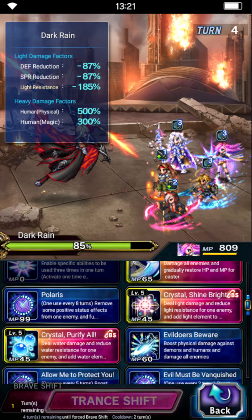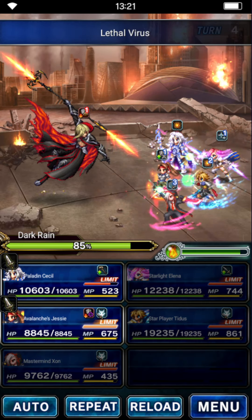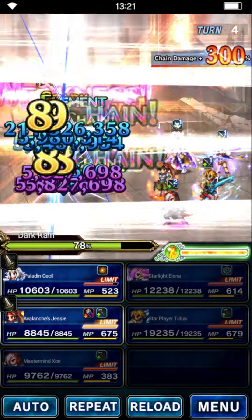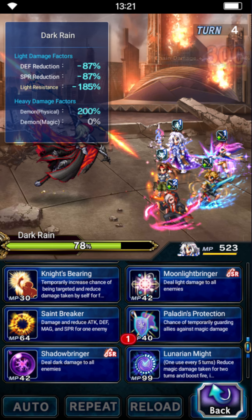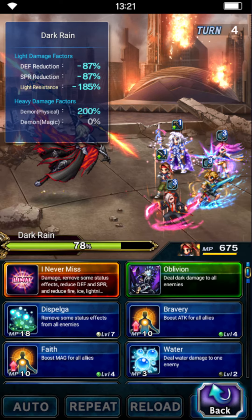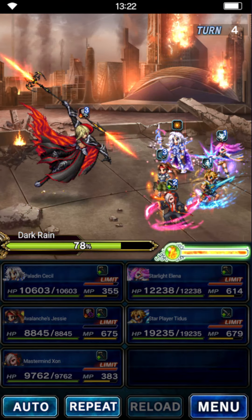That's pretty much how you do this fight. Let's triple Spiral Cut and Energy Rain — last turn of the good stuff for these units. And then we'll have to wait a few turns until we can repeat, basically. So let's send in the DPS. Triple. We'll do cover. Spirit Breaker — never. I repeat, never use Cecil's Provoke. Just have Jesse take all the Imperils. We're just going to rinse and repeat going forward — that's the whole fight.